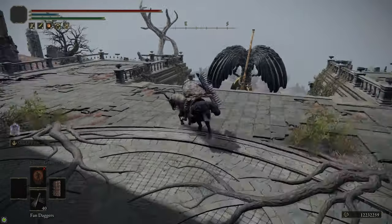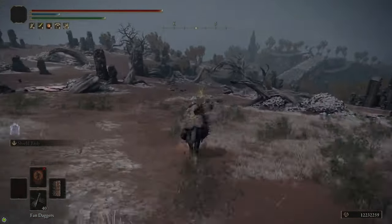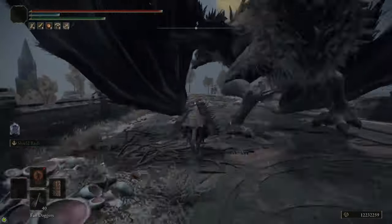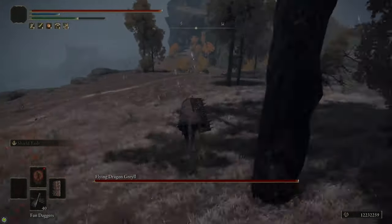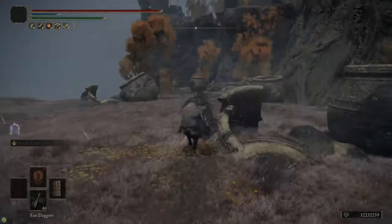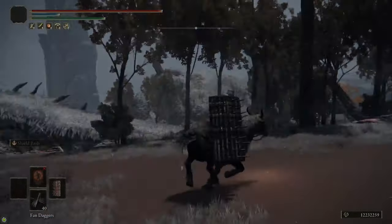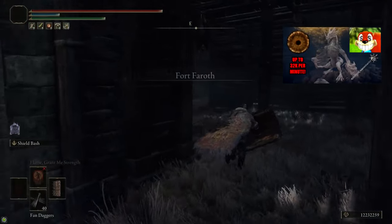Guarding the stairs to the Bestial Sanctum is Black Blade Kindred — you can avoid aggroing it by going on the side. Make sure you grab the Golden Seed we pass by on the way down to the bridge. There's a site of grace on the left side of the bridge; grab it in case you die. The dragon on the bridge you can just run past — he probably won't hit you, and if he does you just respawn at the grace and run past again. I grabbed some Fulgurbloom here to craft lightning pots later, but I didn't get much use out of them so don't worry too much about that.